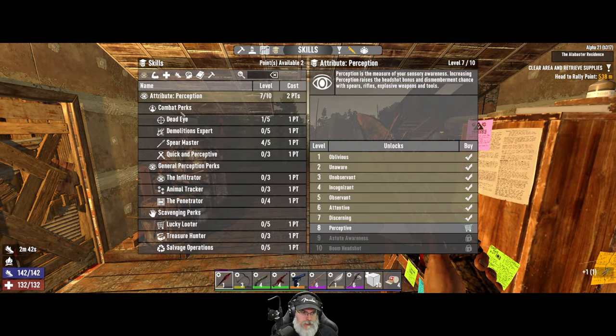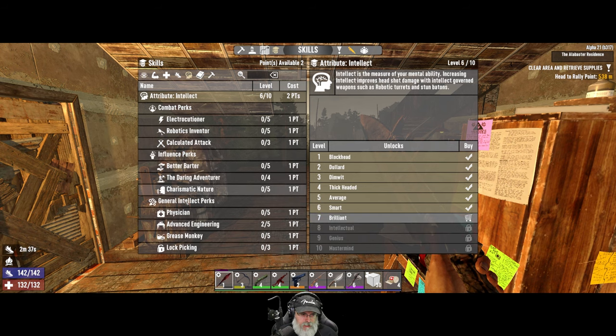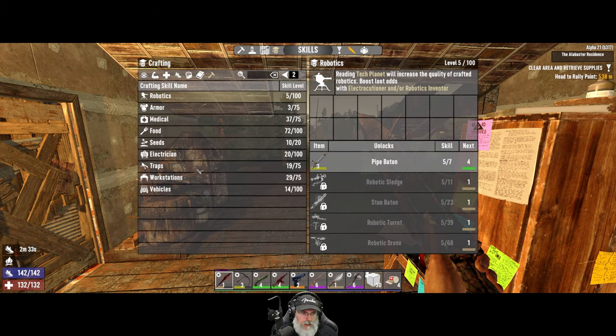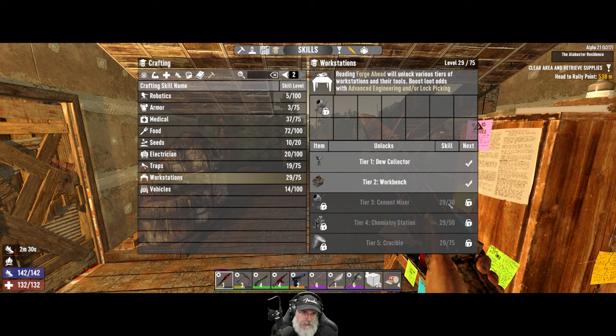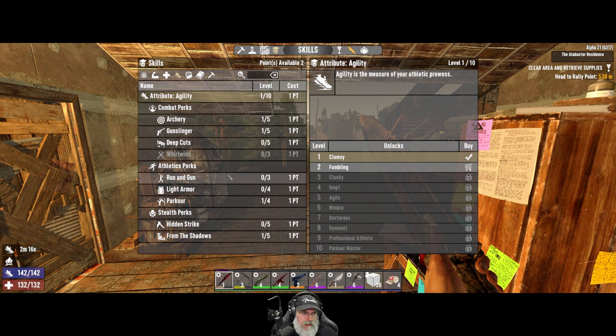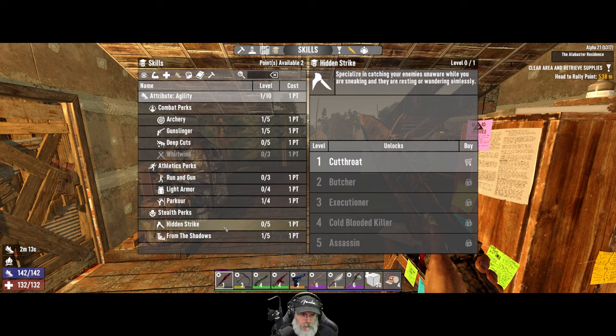We have two skill points to spend. I'm going to save one point in case we need to put it into Advanced Engineering, because we just need one more point to get to the cement mixer. When we visit Trader Jen, if she has a Forge Ahead magazine for sale we'll just buy it and be good to go. We could spend one point right now — let's go to Agility and put a point in Hidden Strike.